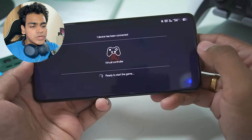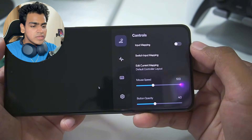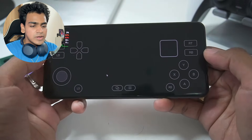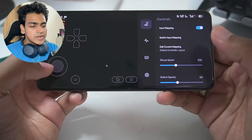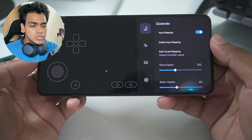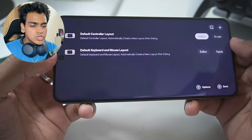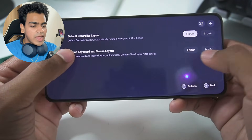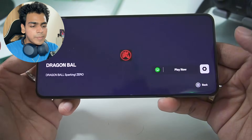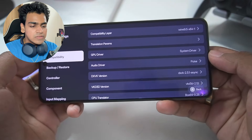While the game loads, there are two types of input controls in Gamehub. You can enable Input Mapping to get on-screen touch controls. If your on-screen touch controls do not work, as happened to me with Watch Dogs 2, tap on Switch Input Mapping and select the default keyboard and mouse layout, then tap Apply to change the input mapping.